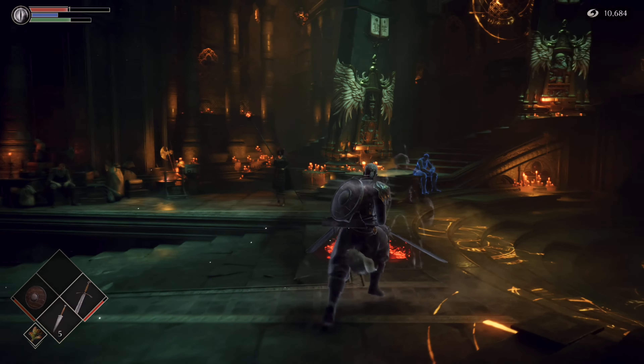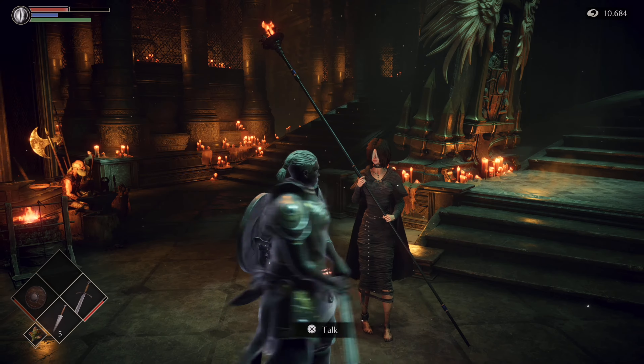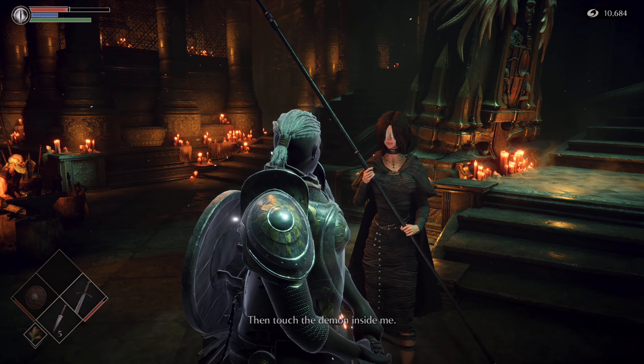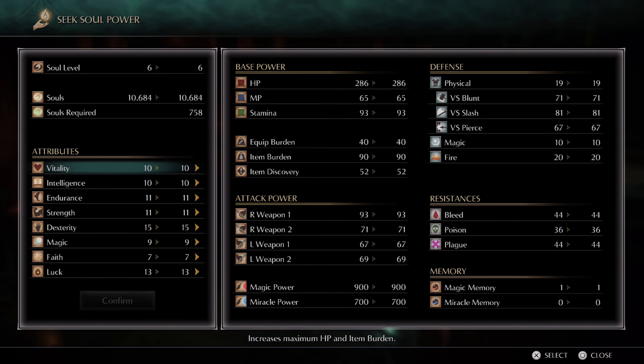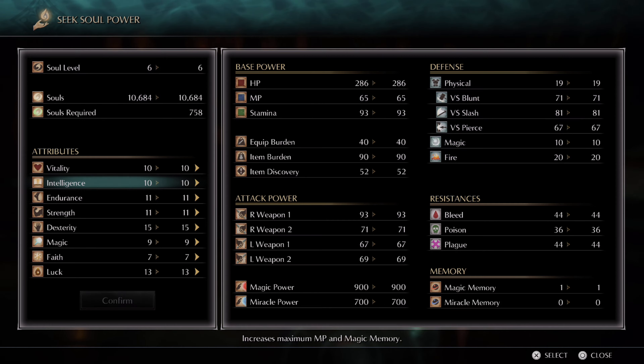Once you're back here, talk to this woman in black — the Maiden in Black. She's going to ask you if you seek the power of the soul, and you want to do that. And there you go, voila — here is the infamous level up screen that we're pretty much all used to if you've played any of the Souls series. From here, you can use your souls to level up.